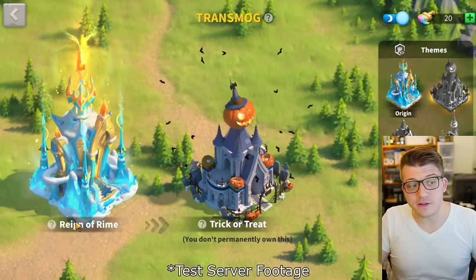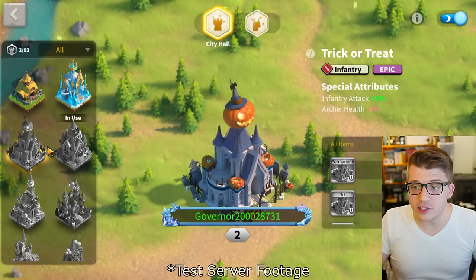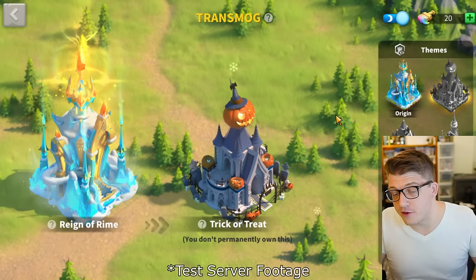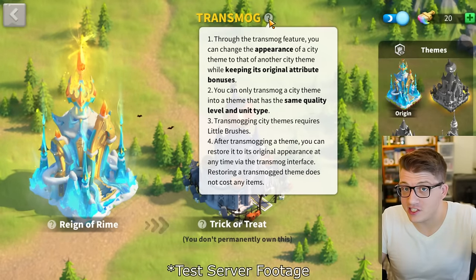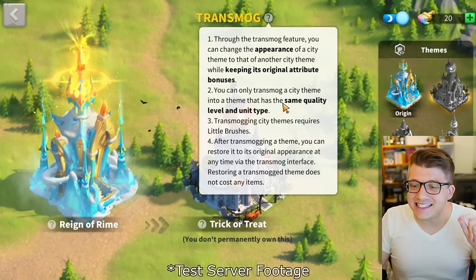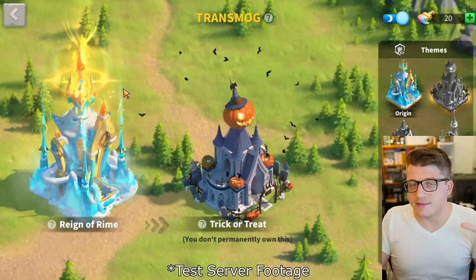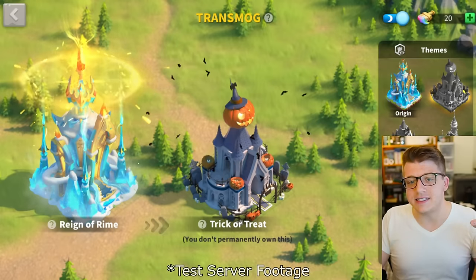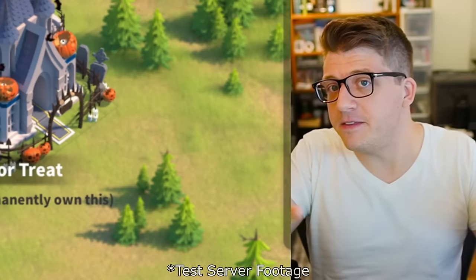So I could make my city look like the Trick or Treat skin but still get the 15% infantry health from the Reign of Rhyme Zenith of Power. However, you can only transmog a city theme into one with the same quality level and unit type. Since Reign of Rhyme is an infantry city skin, I can only change it to other infantry city skins.